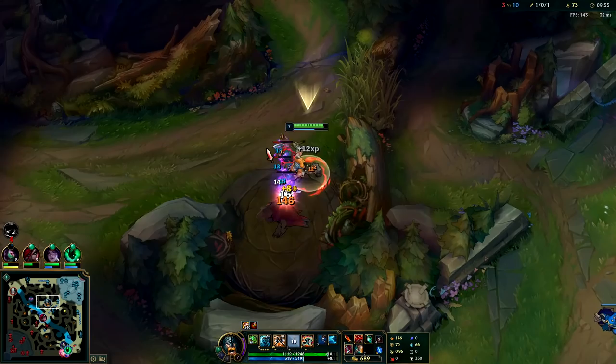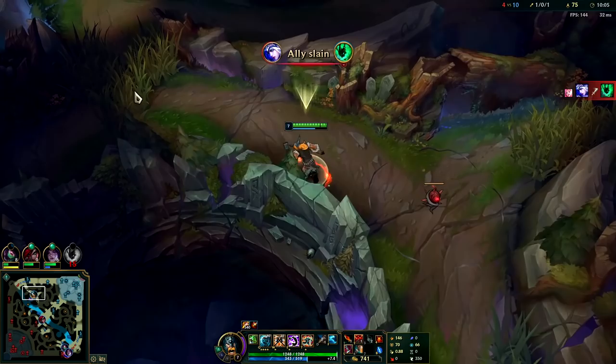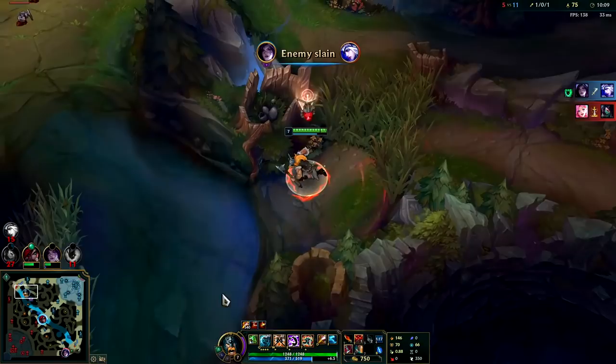We have our Ghost ready. Another cool thing about Ghost is it's much lower on cooldown than Flash by a minute and a half. So if you gank someone with your Ghost and then you burn their Flash, you can come back within the next minute and a half and just run him down.